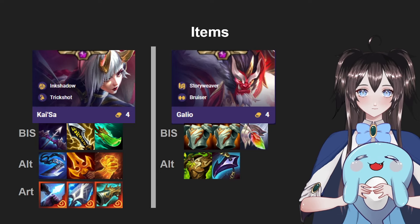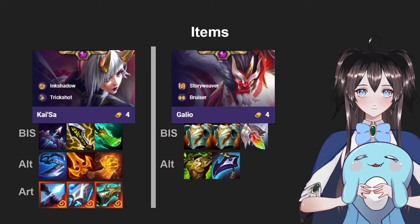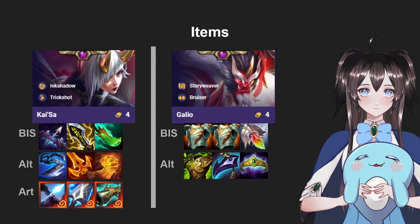Another good alternative tank item would be Crownguard. Even if you go against AD units, this item still helps because it gives him health and health regen. And Crownguard is very good on tanks in general because most tanks are AP, and Galio is AP as well, so it scales off his ability.